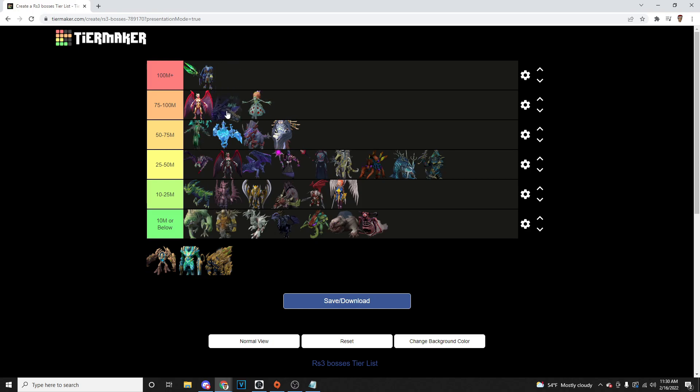We've got Seiryu — Seiryu is really hard, but I'm going to put Seiryu just because it's so consistent with the GP. If you're getting at least three solos an hour, four if you're pretty good, it's going to be in the 75 to 100 mil range, nearing 100 mil. I'm going to say it's better than Croesus but probably not as good as AOD. Solak as well — this boss just prints GP. With the price of splits, you're probably getting 100 mil plus an hour. I don't know if it's as good as Kerapac, but we'll throw it there. Araxxor — same thing, seismic wands are just so good. Araxxor is just such good GP per hour, we're going to put it in that 100 mil plus an hour range.